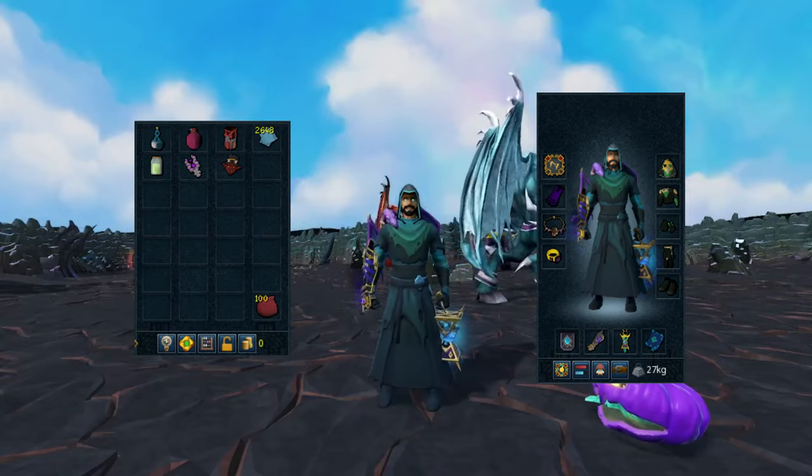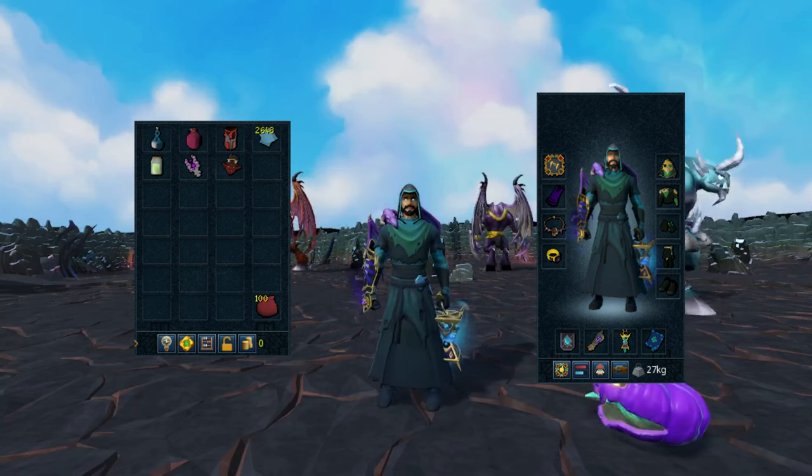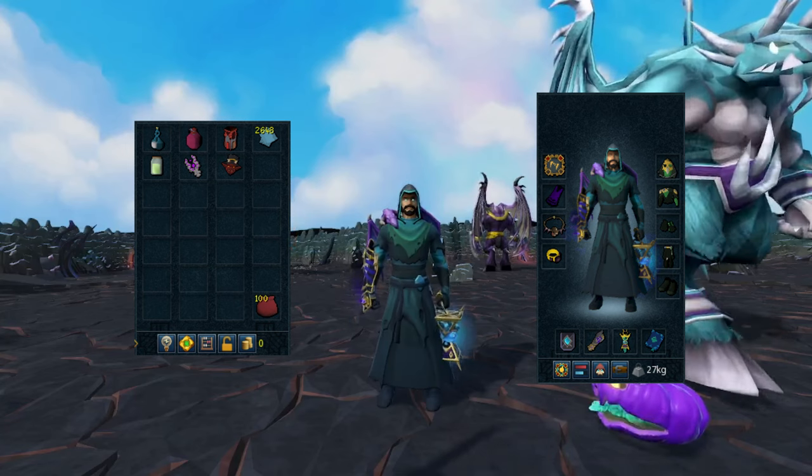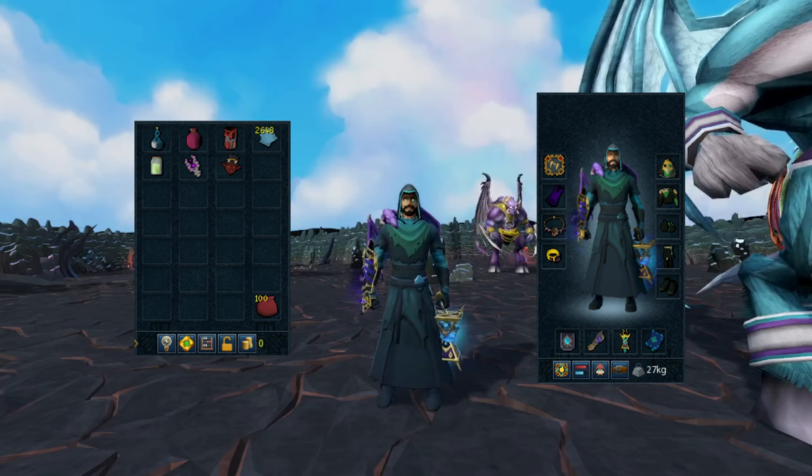The binding contracts themselves are the most important item in your inventory — without them you cannot collect Calgarian Demon binding contracts to make your profit.